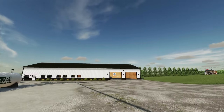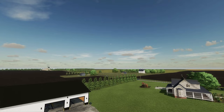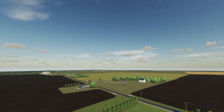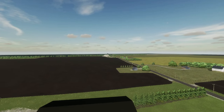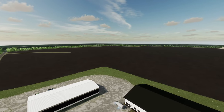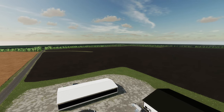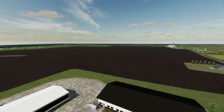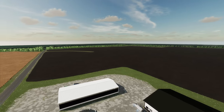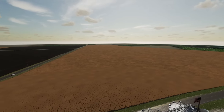We're going to go ahead and take a zoom around the map. Coming up in the air, we'll take a look at the field you start with. That cultivated field right there is what you get — so that is a big, big field. You're going to have to use large equipment. All of the fields are very, very large.